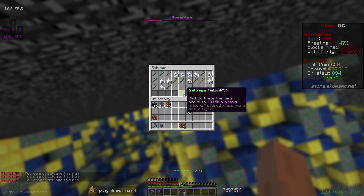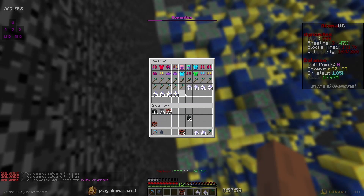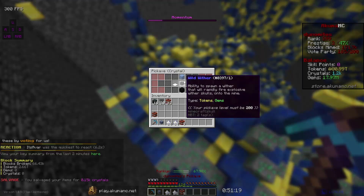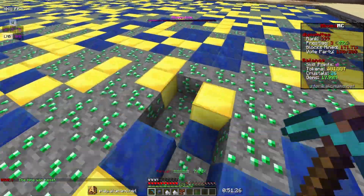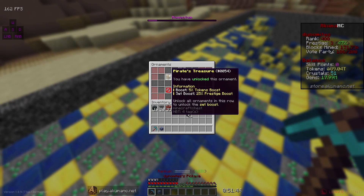Going to salvage everything else I can, and we got 150 crystals — very nice. Getting the rest of my stuff, we can get a ton more crystals. This might be enough to max out frozen gorge — it's not quite enough, but we're only 800 crystals away. There we go, we got up to level 400!